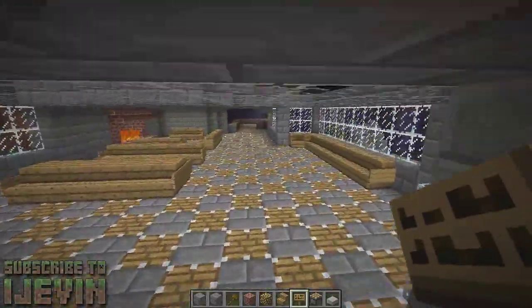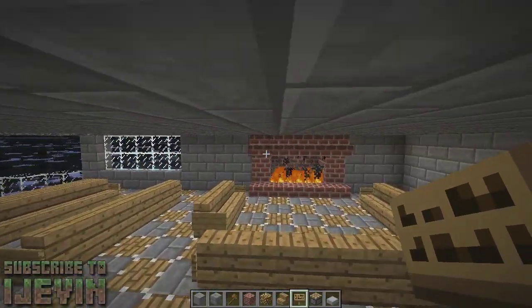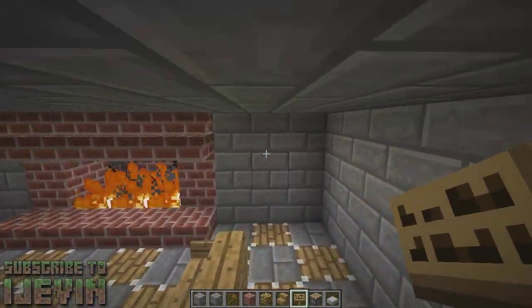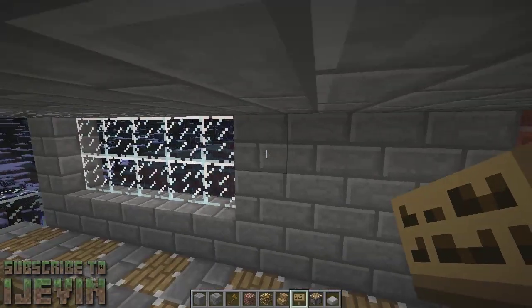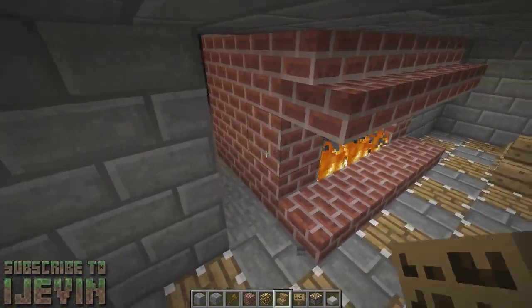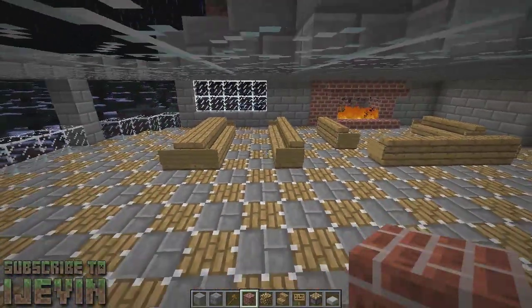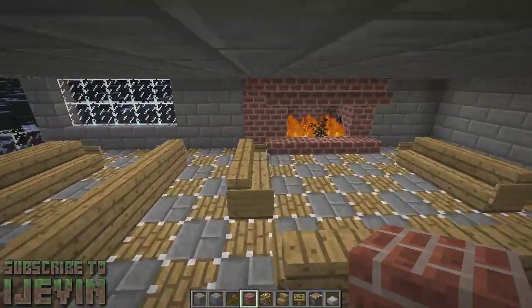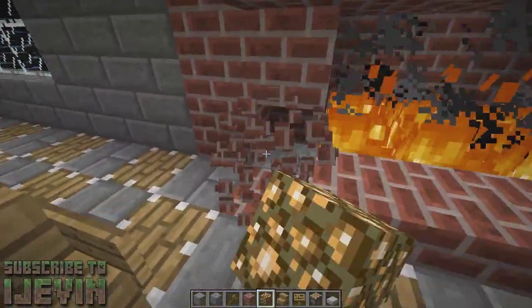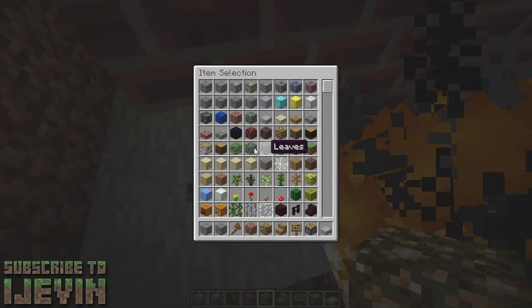The waterfall's done, the fireplace is looking nice. If there was one thing I wish I could change — this side is four and that's three. But actually, we could fix that! And then we just have to scoot the chairs over one, which wouldn't be a big deal. So I think we're actually going to go ahead and fix this right now because it will bug me to death if I don't.